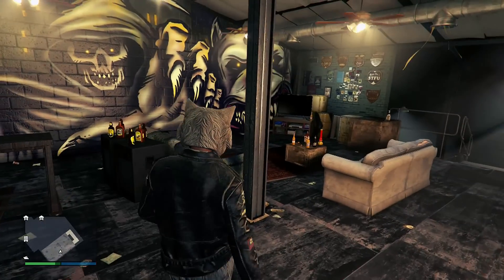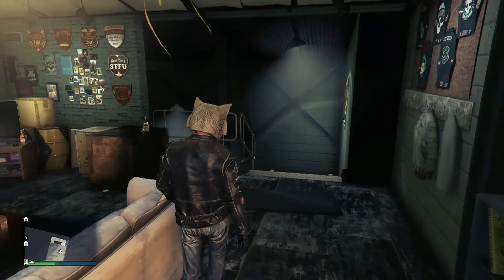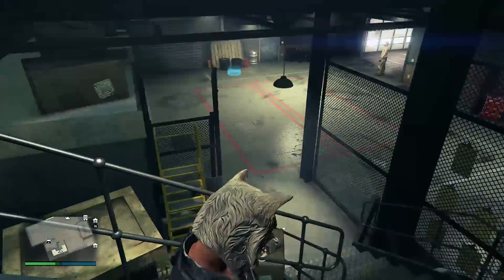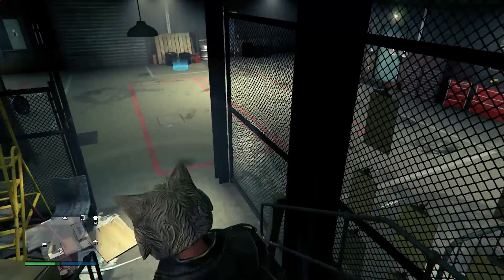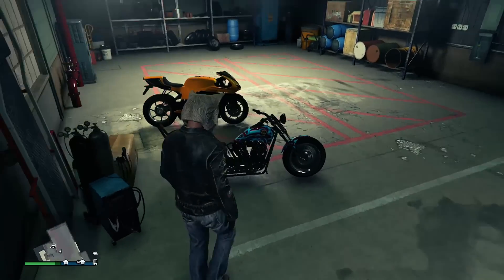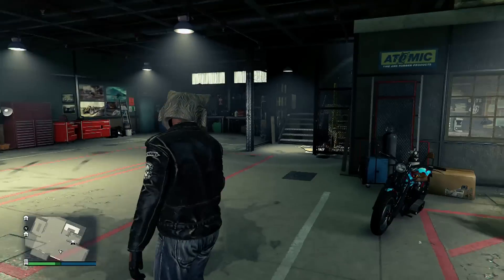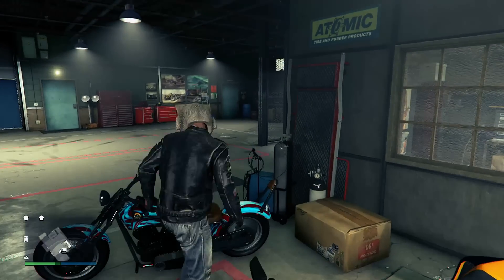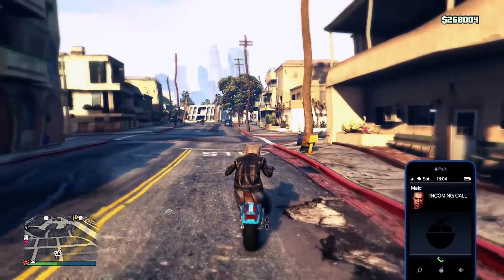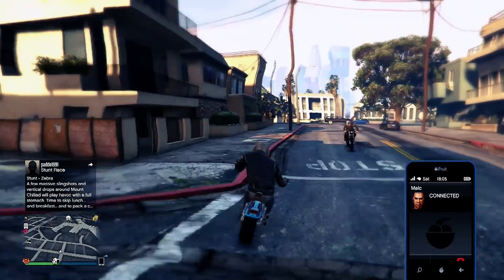Alright guys, this is how the clubhouse looks. If you have any questions, let me know — leave a comment in the comment section below. All you have to do is sit down on your bike and press right on the d-pad, and you can customize your bike. This is so much fun — I'm glad the biker DLC is here. I really appreciate your support and thanks for watching. Take care, and more wolf videos will be coming soon.